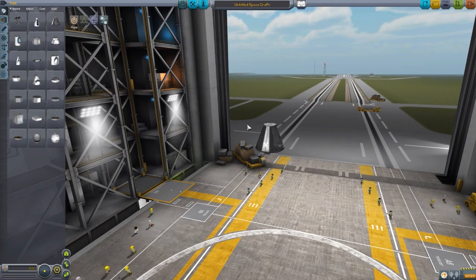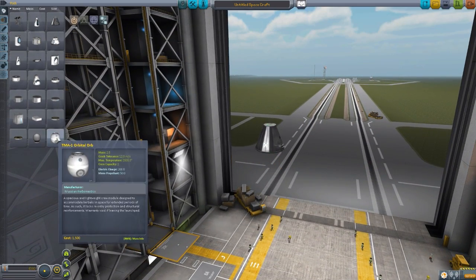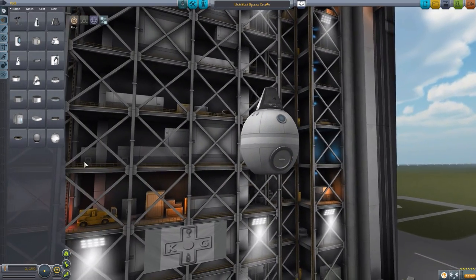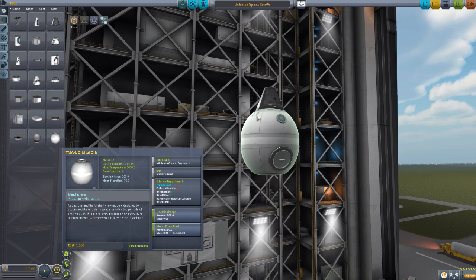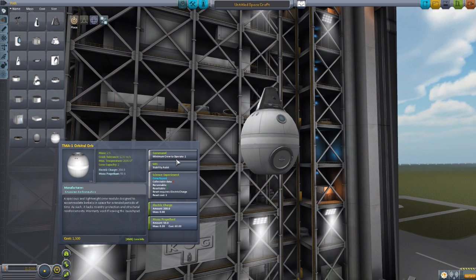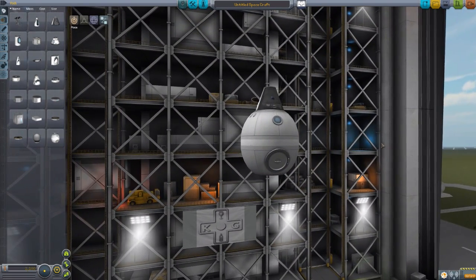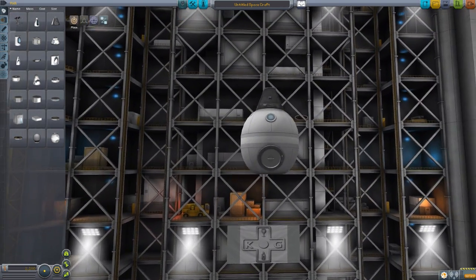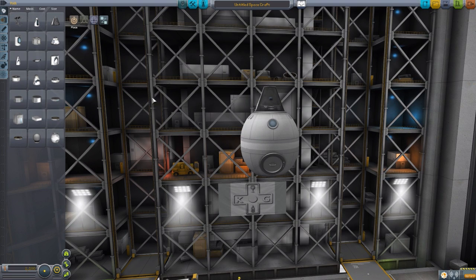Let's grab a Mark I Command Pod for size comparison, and then one of these TMA-1 Orbital Orbs. This is the only command capsule in this mod pack, and it's quite an interesting one. It's based off the design of the Soyuz, so it has this very cool orb-like shape - a nice change of pace from the typical conical shape of other command pods. It has a minimum crew of one Kerbal, maximum of two, built-in SAS, electrical charge, mono-propellant, and the crew report science experiment. Not the most fancy capsule, but its whole point is just to get someone out there - still a cool command pod.